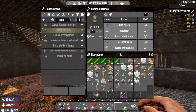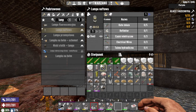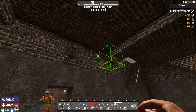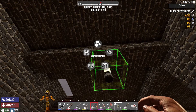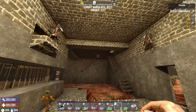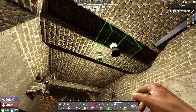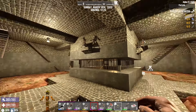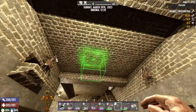We have these lamps. They're really cool because they don't require power and you can hang them from the ceiling without worrying about anything. Where are they? I picked them all up, right? These are turrets here. Since there are turrets here, let's place the lamps in a way that doesn't interfere with the turrets too much — more to the side.